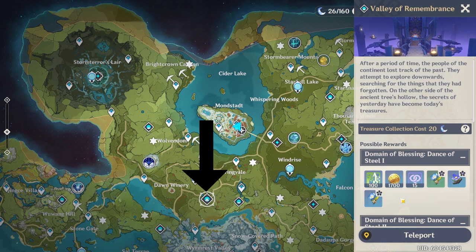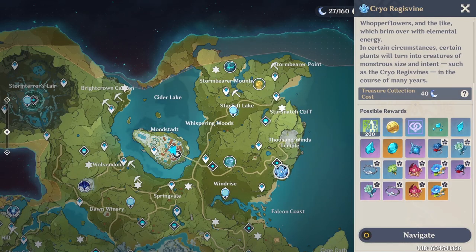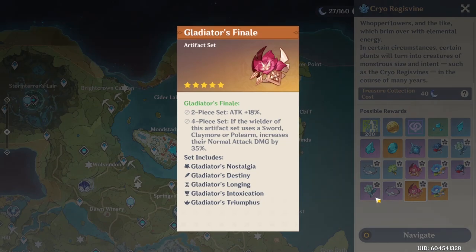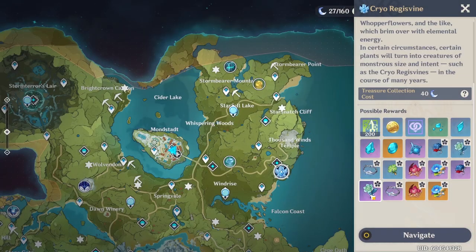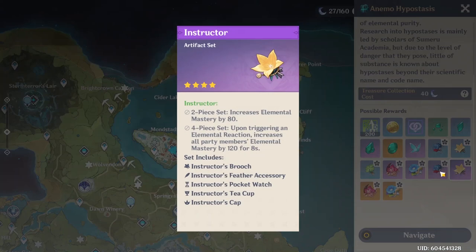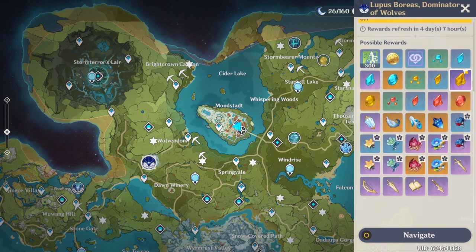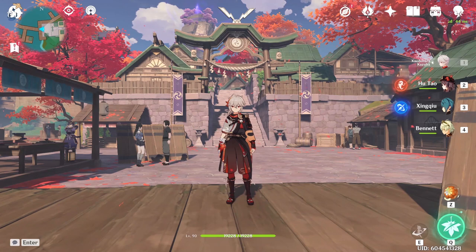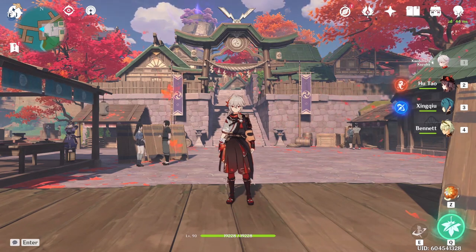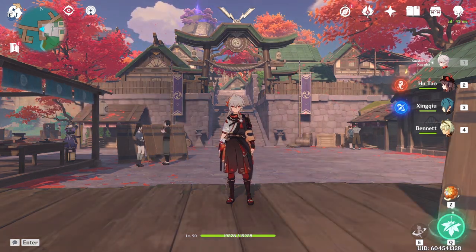Mora and experience books can be collected at gold and blue leyline objectives on the map using 20 resin each time. Domains are mini dungeons on the map that give you artifacts to equip on your characters for stat boosts; you can only collect rewards by spending 20 resin or Condensed Resin. Bosses that give materials to ascend characters cost 40 resin to collect. The weekly bosses cost 30 resin for your first 3 rewards and then 60 resin for any further weekly bosses — it is super important to do all of the weekly bosses once every week. For lower rank players, I highly recommend putting most of your resin into the bosses that cost 40 resin, as this will set you up for success in the later phases of the game.